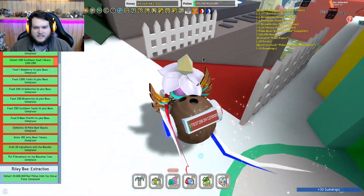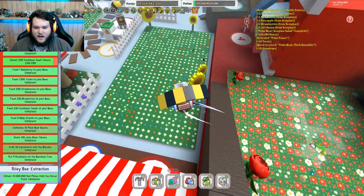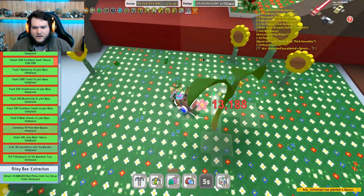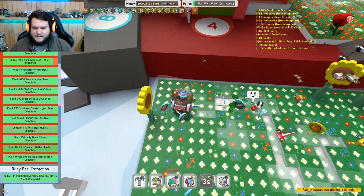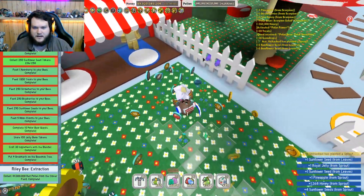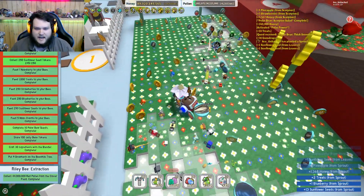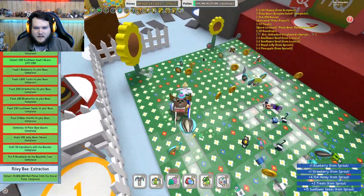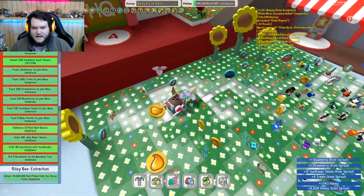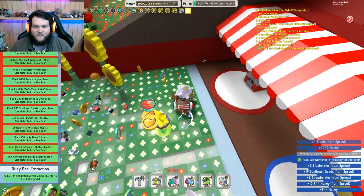Now all we need is 20 more sunflower seeds. So what I'm going to do is just jump into the sunflower field, plant one sprout, and that will give us more than enough sunflower seeds — at least I should hope so. Look at all these sunflower seeds! Oh my days, so many of them. Definitely should get enough from this. Four more sunflower seeds is all I need. And there we go — yes, we finished the fourth quest!